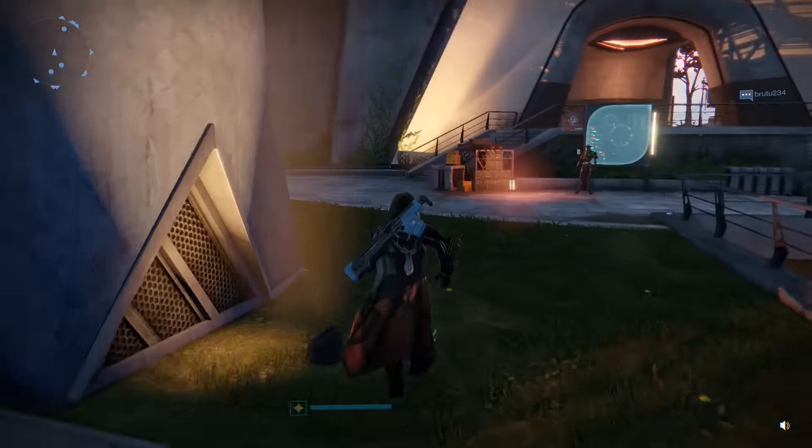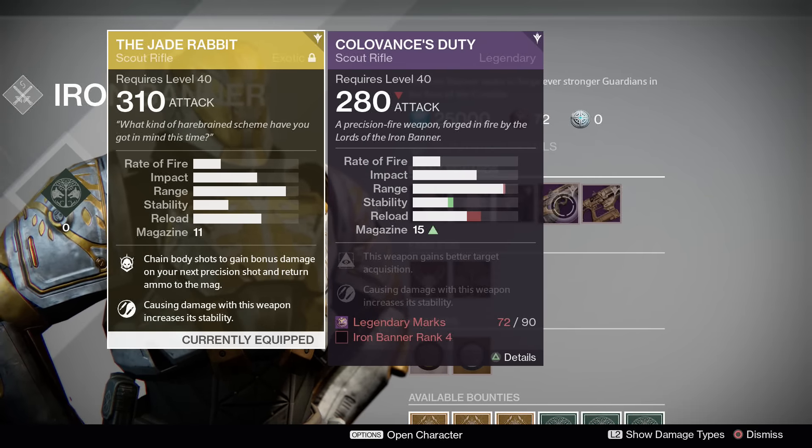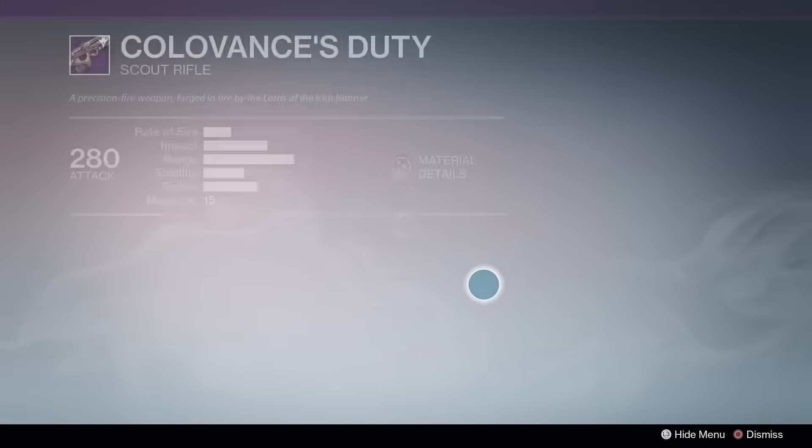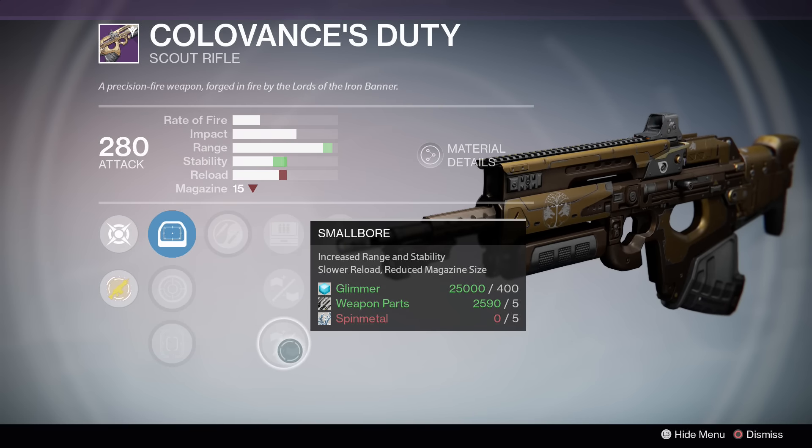For the stat mod perks, we have Field Scout, which scout rifles don't really need — it doesn't increase your actual magazine size, just increases your reserve ammo. Fortunately, Braced Frame turns this gun into an absolutely stellar weapon. Comparing to Jade Rabbit, Convalescence's Duty already has a higher base stability, and once we add Braced Frame, massive stability with the capability of killing in three shots to the head in PvP.